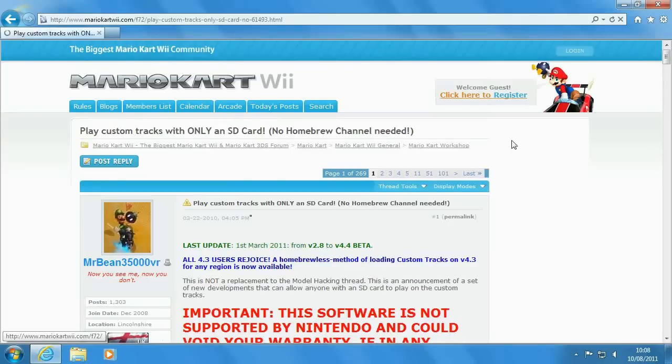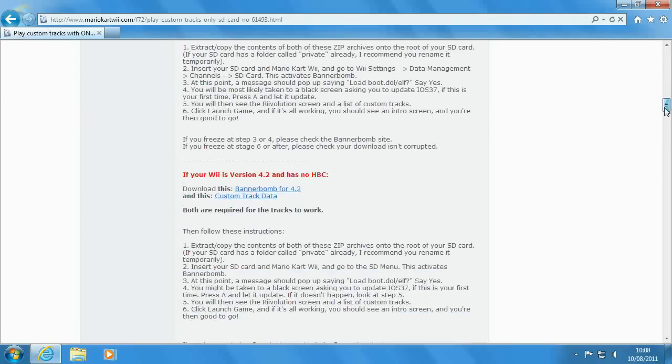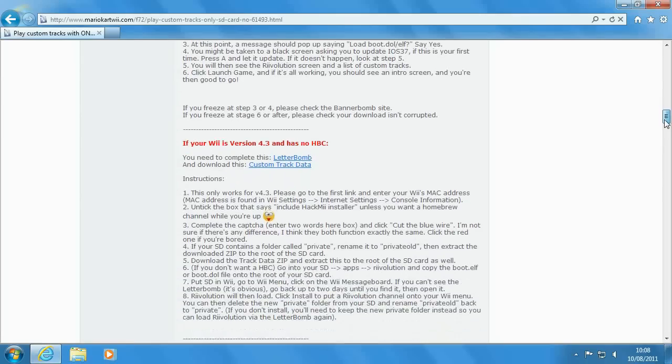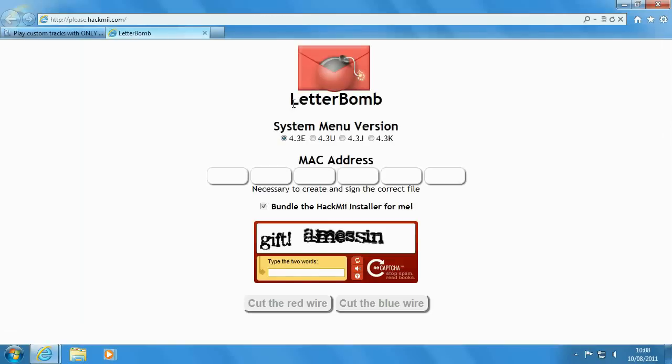Once the thread loads, scroll down until you find the full newcomers section with the 2.8 and look for the header labelled 'If your Wii is version 4.3 and has no HBC or homebrew channel.' You need to complete this — Letterbomb — so click the Letterbomb link.